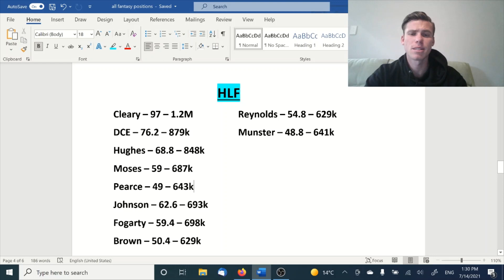You then have Reynolds and Munster. Munster is someone who has more upside than Dylan Brown or Pierce. I think Munster can average 60 for the rest of the year. It includes a couple of injury-affected games where he's been back and forth. He's playing Origin and coming back at about 80%. If he can get really fit over the next few rounds, you could get him at around 600k or so. Reynolds is going to do his thing averaging around 55 at the cheapest price on this list.